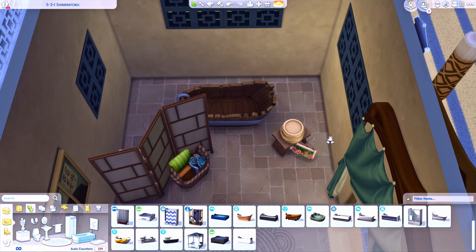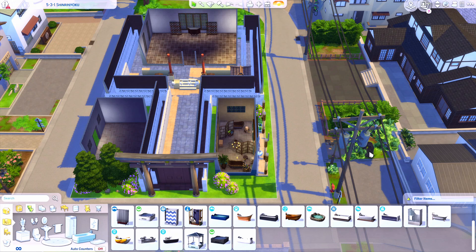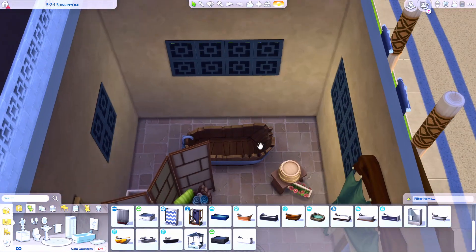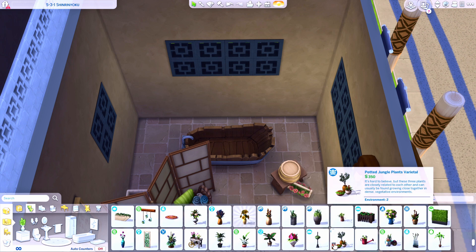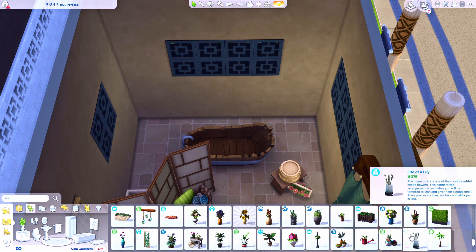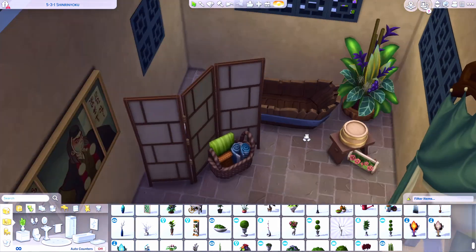The first building we're decorating is the bath house, and I wanted to use simple bathtubs. When I was doing this on stream, a couple of people were asking about those bathtubs — they're actually customizable craftable bathtubs you can get from the woodworking table. As you level up it becomes one of the options of things you're allowed to make, but if you enter the show-hidden-objects cheat you can pull that up right away.